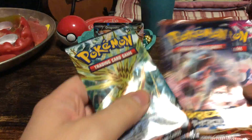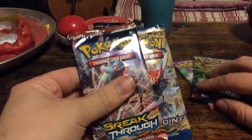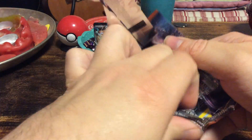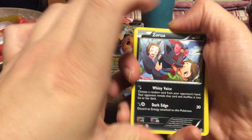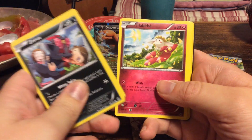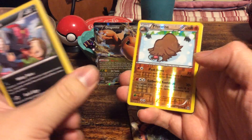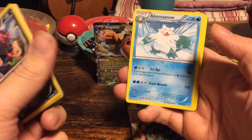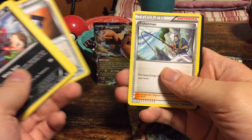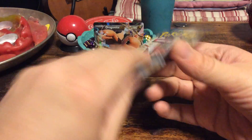Let's get started. I always start off with the most boring sets, which are Breakpoint and Breakthrough — starting off with Breakthrough. We start off with Zorua, Vanillite, Flabebe, Zorua again, Fennekin, a reverse foil Piloswine, and a regular rare Abomasnow. And we have Sandslash, Heavy Boots, and Fisherman.